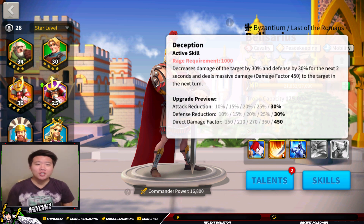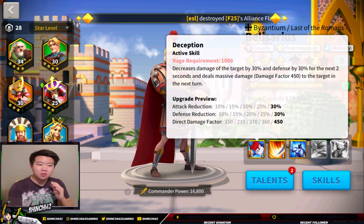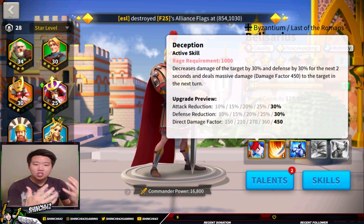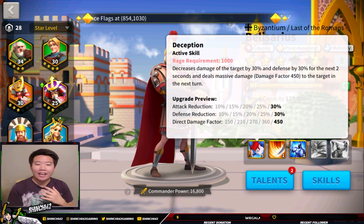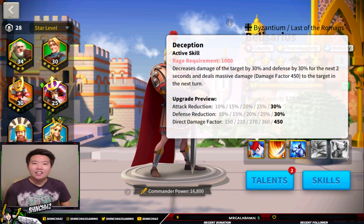The first skill he has is called Deception, and this is what makes him a defensive maniac. There is an attack reduction up to 30% and a defense reduction up to 30%. When you attack the enemy, their defense is going to reduce by 30% once this active skill is activated, and the damage you receive from that enemy is also going to be reduced by 30%. There is a direct damage factor that complements that defense reduction — it's turning defense into offense, and it's a very good skill for Belisarius.